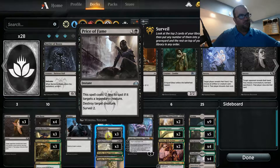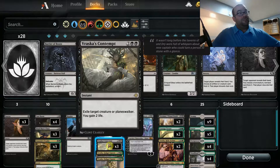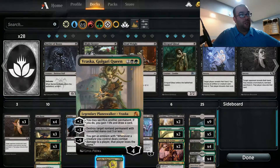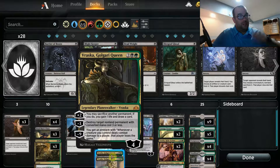We've also got three copies of Vraska's Contempt for those indestructible creatures and planeswalkers we might run into. We've got two copies of Vraska, Golgari Queen — check out the alternate art they gave us for Arena. Vraska can be kind of useless sometimes if you don't have a permanent you want to sacrifice, so you're just going to plus-two her until you can get that ultimate off, or use it as another form of removal. Most of the time I find myself just plus-two-ing until I get the ultimate and then hopefully get through with one of the creatures in the deck.